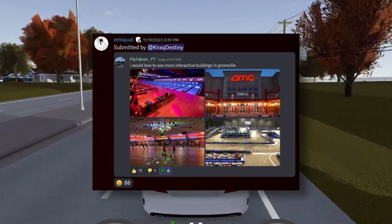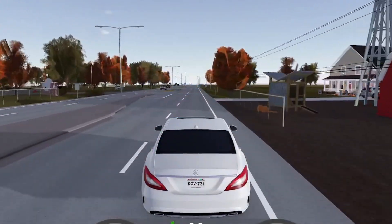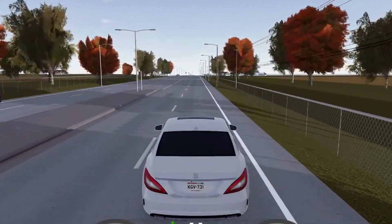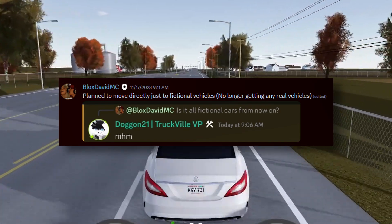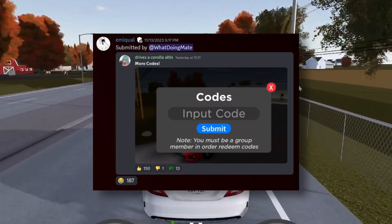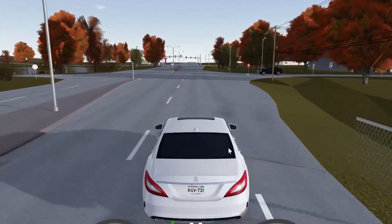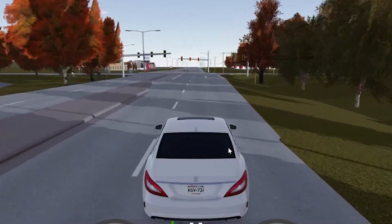More interactable buildings in Greenville are planned, including a bowling alley and an AMC theater. For fans of the western car brand, there are plans for a refresh of two western vehicles. Also, from now on Greenville is going to be moving to just fictional cars — no more real cars — which is actually a smart move. More codes are planned as well, and hopefully this time they'll be money codes, since a lot of people want money codes over drive-to-earn boosts.